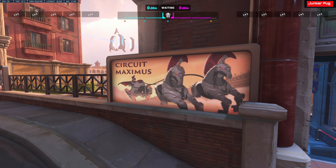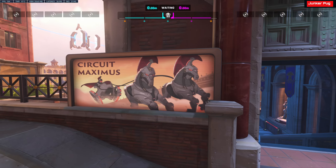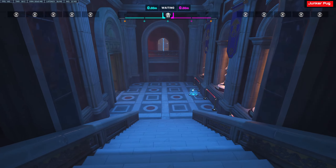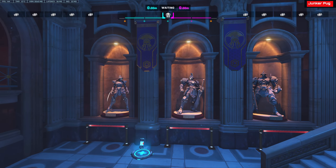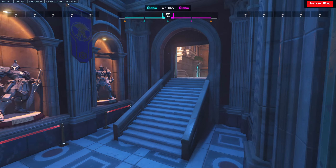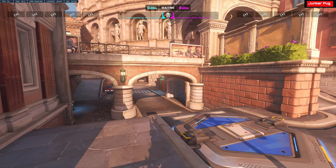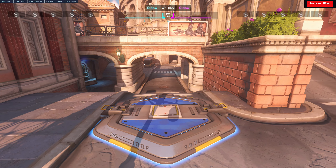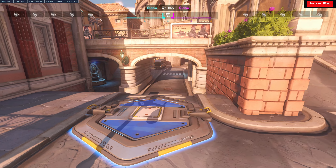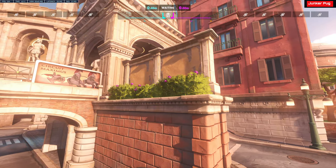There's some nods to some of the people fighting in the Coliseum. Small health pack in this room down here with some statues. We have the first checkpoint here. Got some plants on the wall.